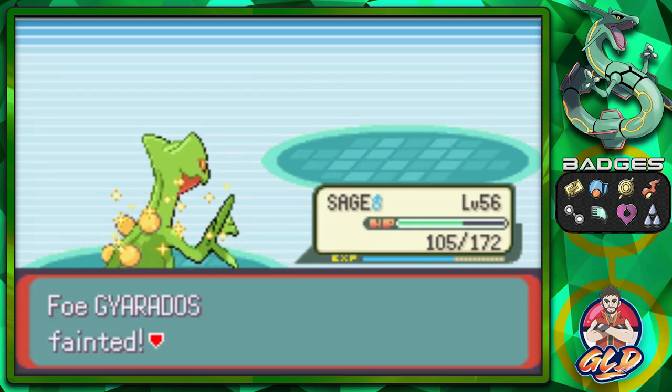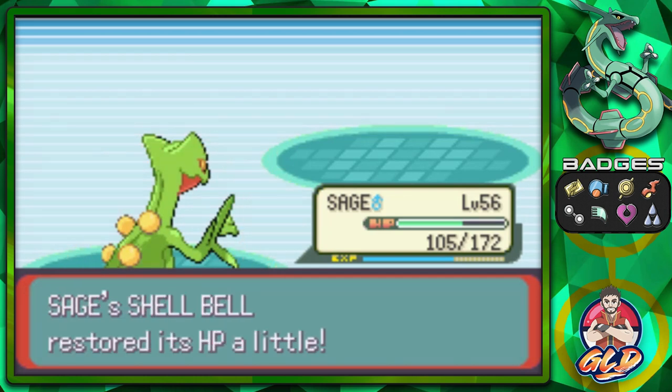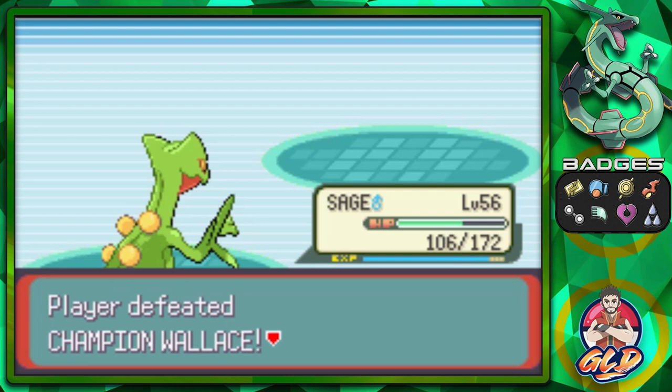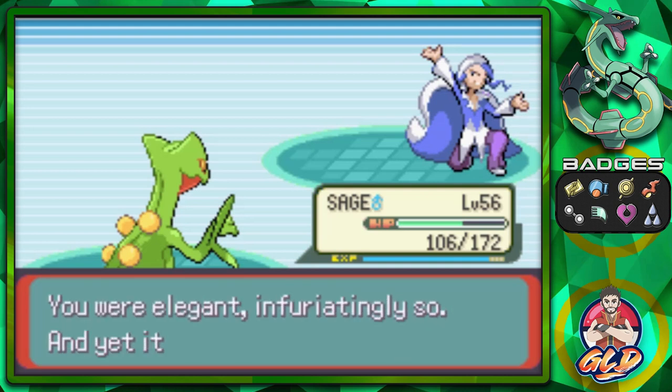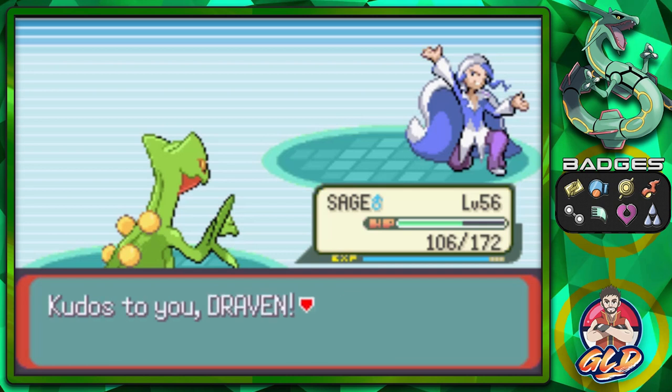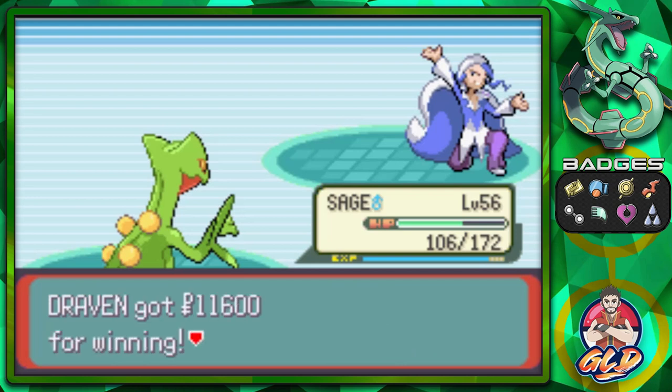Gyarados did four, maybe five Dragon Dances — it could have annihilated our whole team, but no — we won! Strategy and science. Draven has changed his ways! Wallace says: 'That was wonderful work — elegant, infuriating, yet utterly glorious. Kudos to you Draven, you are truly a noble Pokemon trainer.' This might be the second most amazing way I've beaten him — I remember defeating him with a Tentacruel at one HP with one final move!